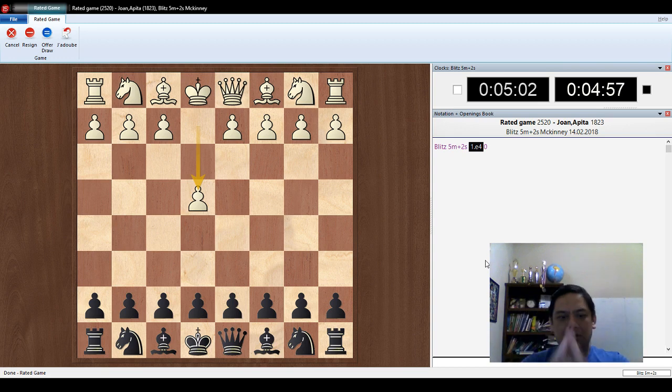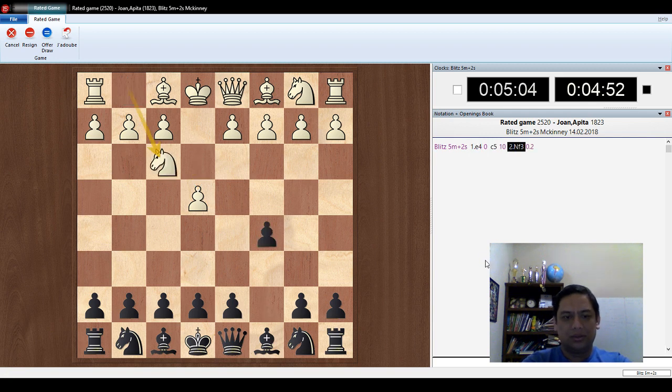I'm not using a mouse, so using the keyboard — that's C7 to C5. I'm going to play a Sicilian. Actually, I'm not going to do the Sicilian. Let's try this one.